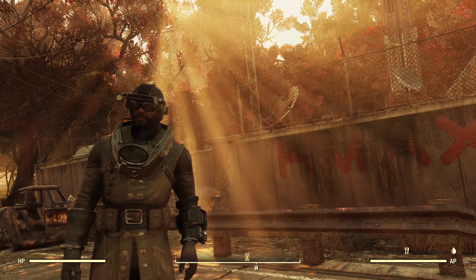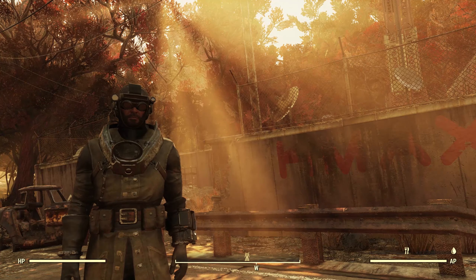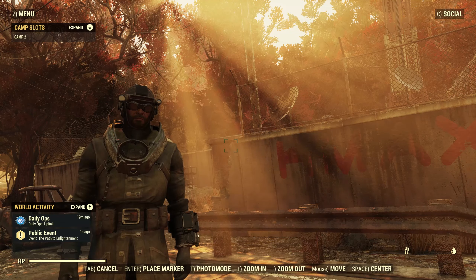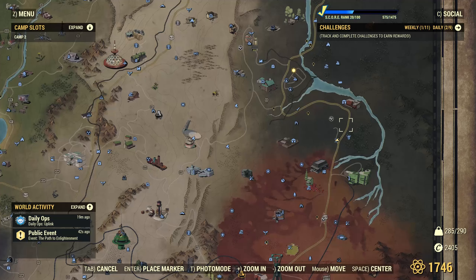Hello, I'm the Resolute Cartographer and this is the 132nd video in my Fallout 76 survey series. Here we are at K-Max Transmissions, taking a look at the map. It is right here on the east side of the Mire — at the southeast side actually — just across the border from the Cranberry Bog on this highway right here.